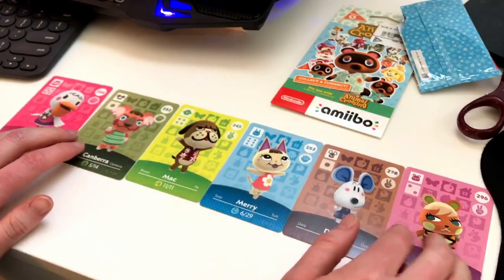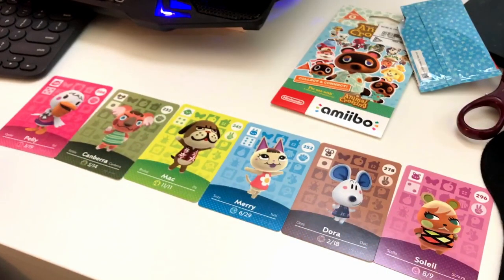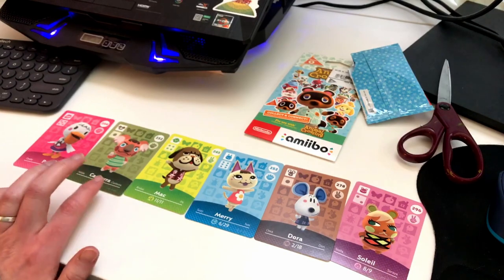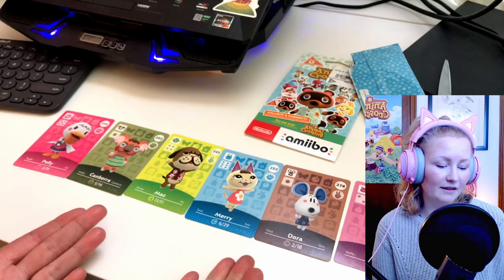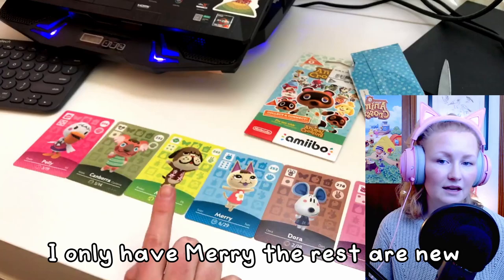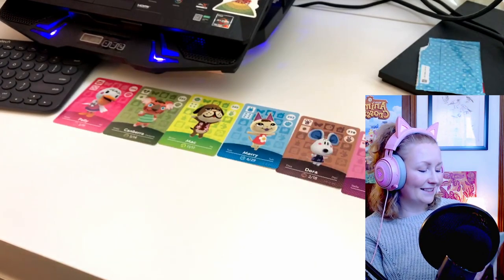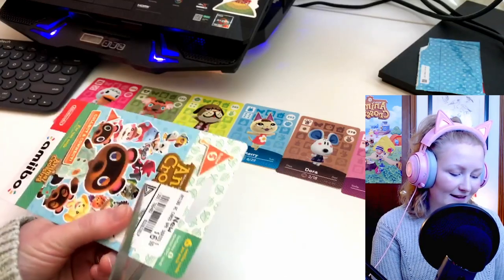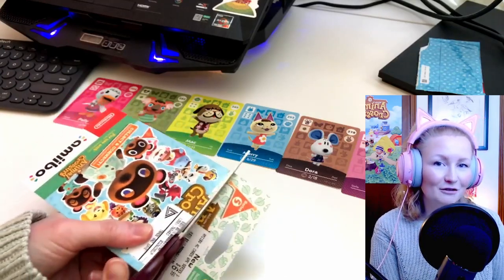That was actually a really solid pack, I think. Soleil is probably the weakest one for me, then Canberra, but they're all pretty good. I think I have some of these amiibo cards already in the mini amiibo cards — like I think I have Merry. I did get these amiibo cards as a kind of congratulations to myself for 10K.